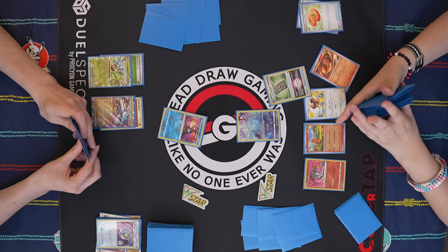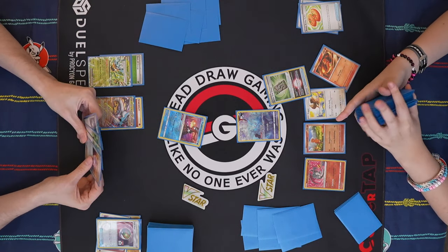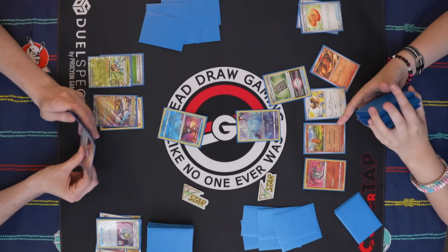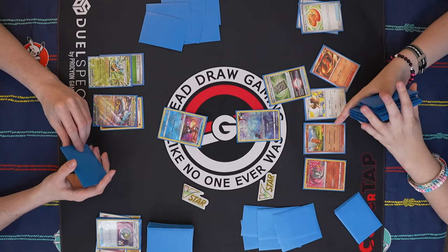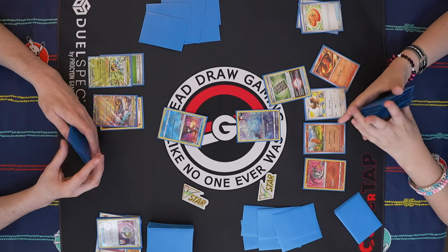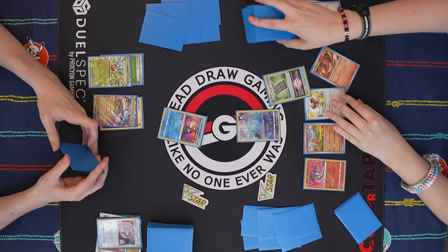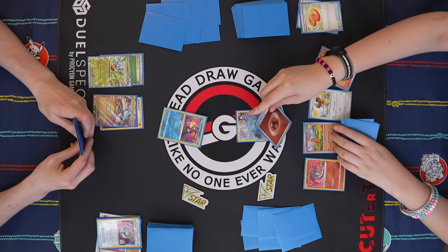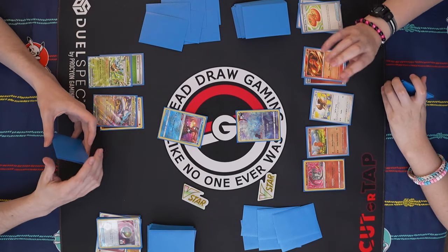Starting Manaphy — honestly, if I'm going to start something bad, it's probably optimal because your deck isn't ever going to play any bench sniping of any sort. So you will need to hit your one Boss or your Prime Catcher. Boss is findable with any of your four Pokegears — three now. I'll attach to the Heat Tackle Charmander and then pass.